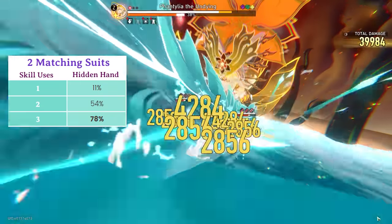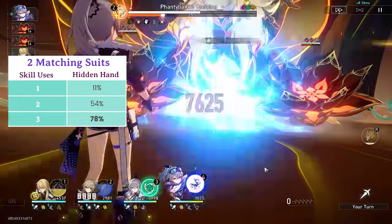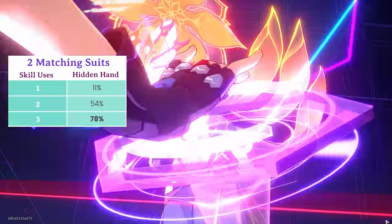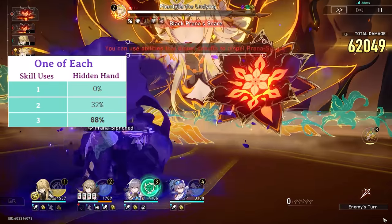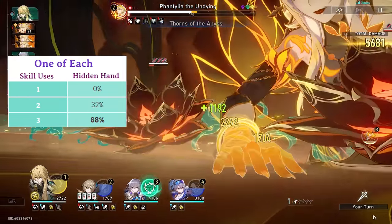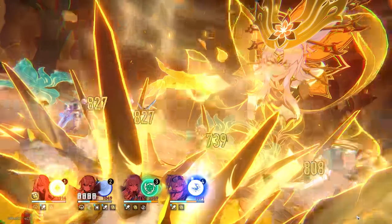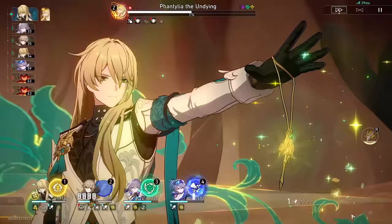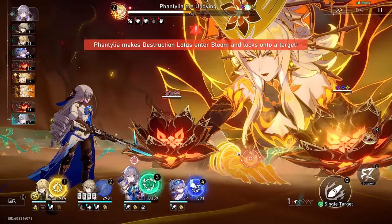More often than not, you won't be starting Qingqiu's turn with no matching tiles, but let's go over that probability anyway. Say you have one of each suit — the chance to get a four of a kind on the first skill is 0%, then 32% after two, and 68% after three skill uses. Numbers are great, but the takeaway here is: we really want to be setting up Qingqiu with a minimum of three skill points when her turn starts, and that's my final recommendation.